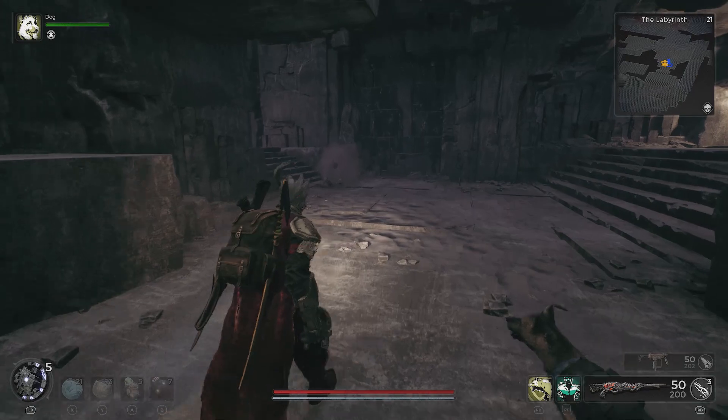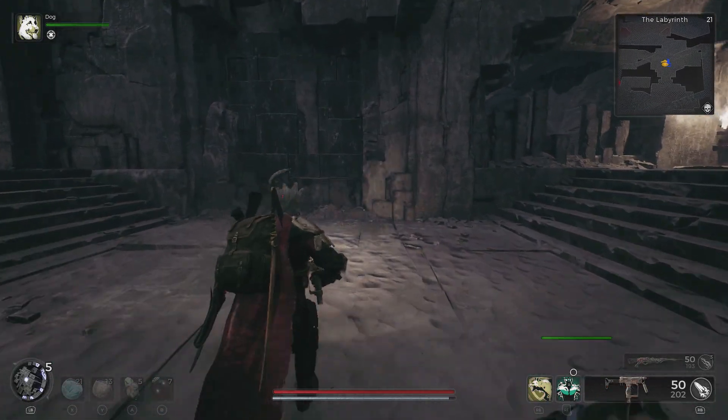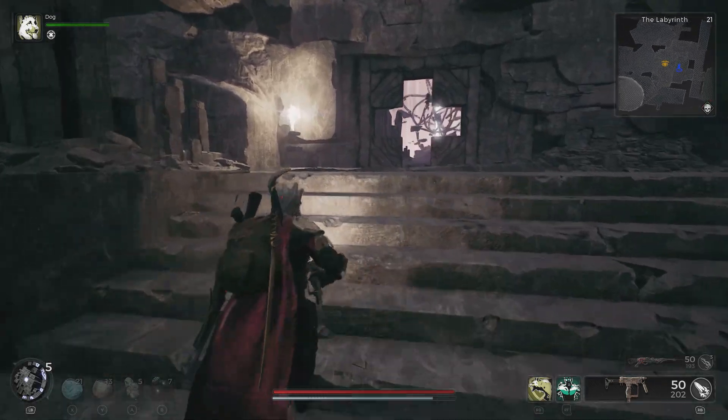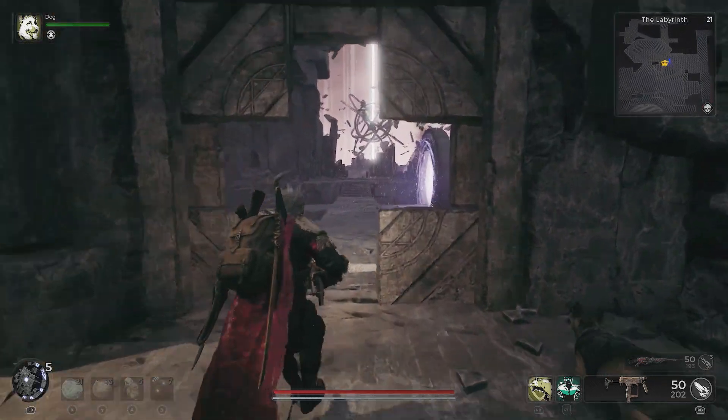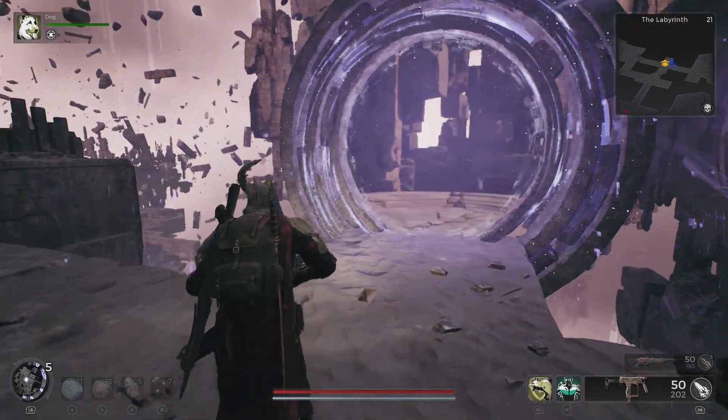After you've made your way all the way through the labyrinth, you're then going to be able to open up the door just over to the right. Let's take out these enemies, hit that door — it's just to the right of the portal that glitches out, which we also need to go through in order to acquire the reprocessed relic.